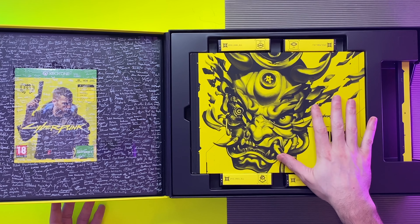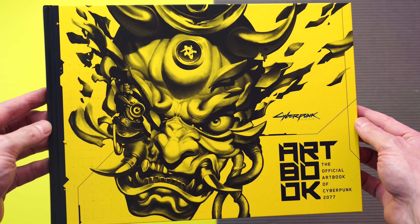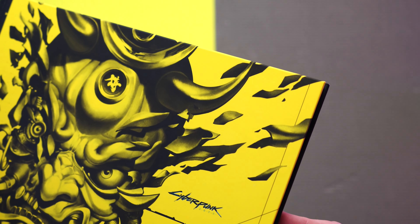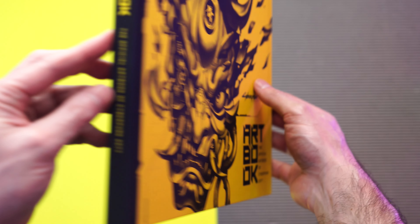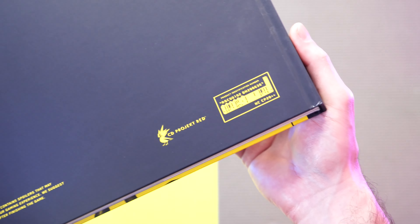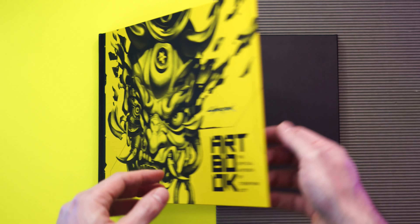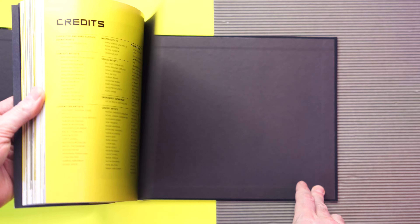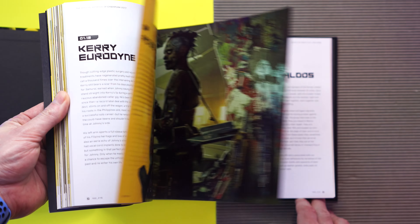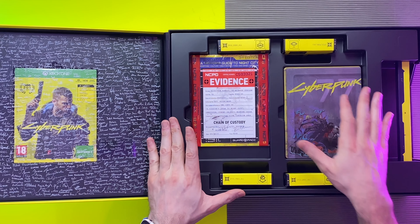On the right-hand side we have a whole lot of other little extras, the first of which is what seems to be an absolutely gorgeous art book — The Art of Cyberpunk 2077. It's beautiful, it's incredible. What an incredible experience. Directly underneath the art book we have a variety of other extras.